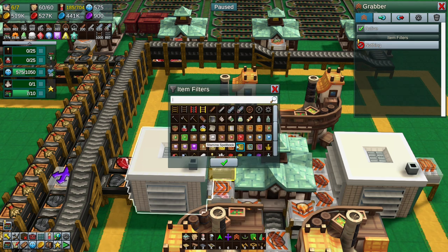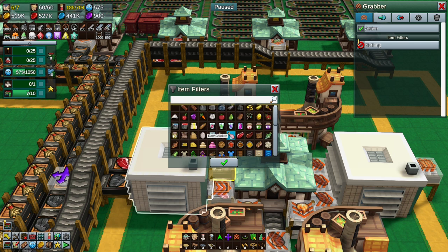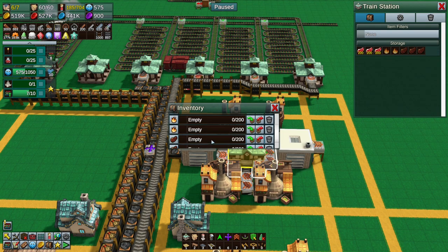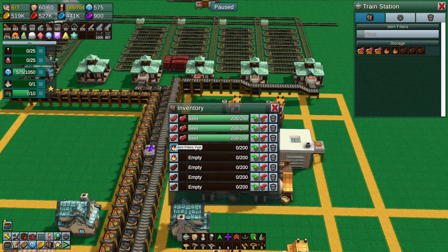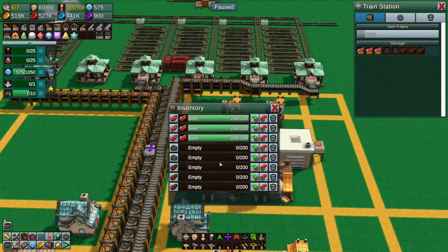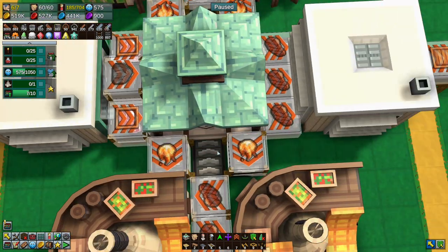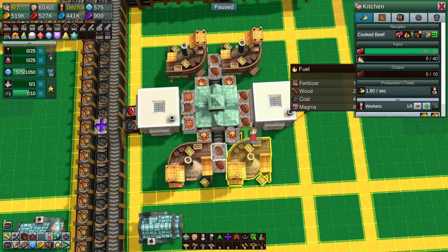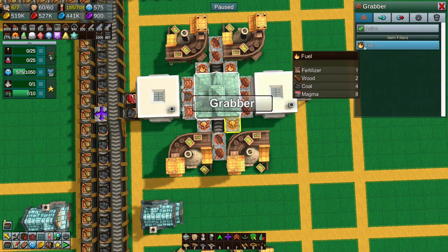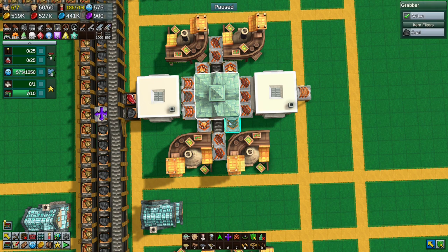And then changing this to be a fuel filter - actually I think I should really just use coal. Let's just use coal and change this to be coal rather than fuel, because I'm a little concerned that something could come in that could be a fuel type but I didn't want it to be fuel. The fuel output setting means any item that is a fuel type, so let's change that to coal as well.